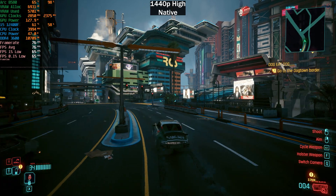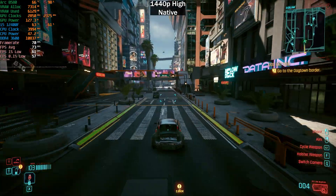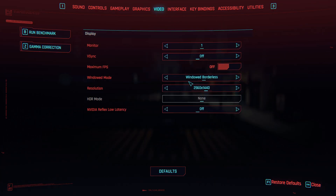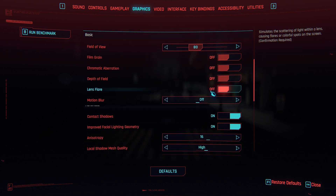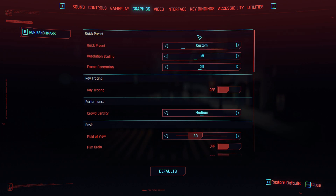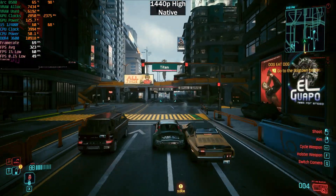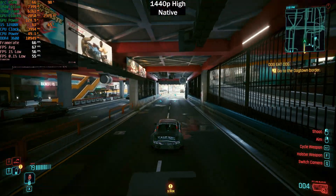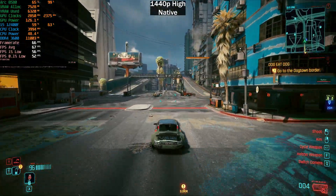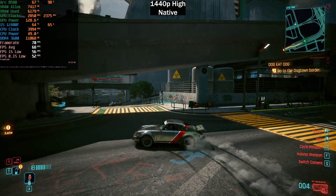Here we are at 1440p native with no upscaling. We're getting a very consistent and decent 70 frames per second on the high preset. At 1440p our GPU usage is basically pegged at 98%, which is much better than before when we were very CPU-bound. We are definitely GPU-bound now with GPU power sitting around 130W — a perfectly good experience.